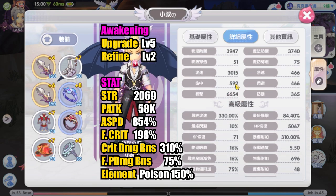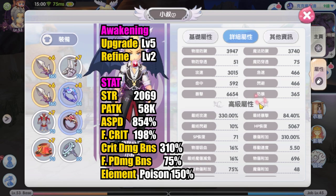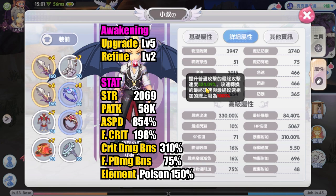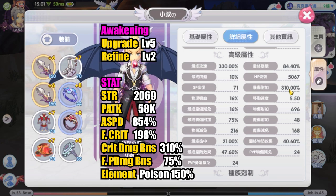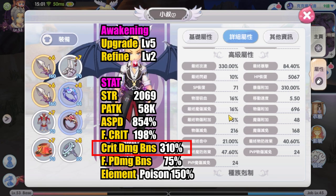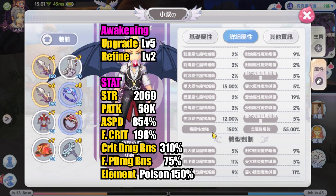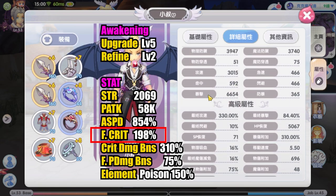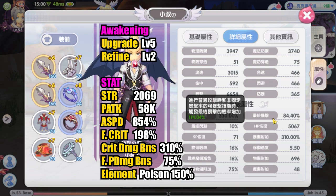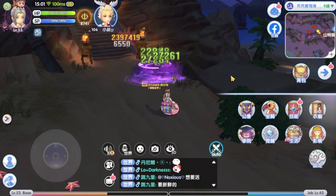With this arrangement he has 2069 strength, around 58k physical attack, 198 final crit, 854 attack speed, 310 crit damage bonus, 75 final physical damage bonus, and 150 poison attribute enchantment. His overall stat is not bad, but crit players that deal a lot of crit damage typically have around 400% crit damage bonus. This is a challenge on higher level maps due to higher crit resist. Players need about 190% final crit in Komodo Island, which means compromising between final crit cards and crit damage bonus or final physical damage bonus cards.